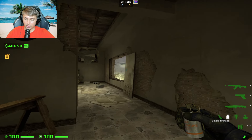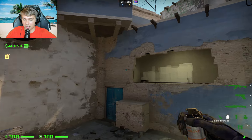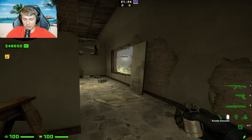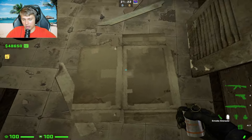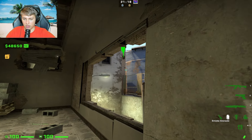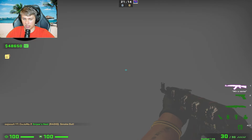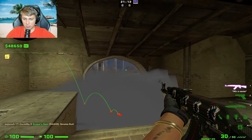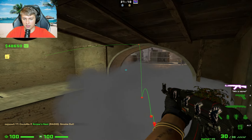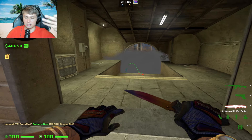Window players, this smoke is for you — it's going to make your teammates' lives a lot easier. I'm going to teach you how to smoke bottom connector from inside window. It's very simple. Get yourself lined up anywhere in this region, and simply aim right there at the side of this little brick. It's going to land perfectly in the connector, allowing your teammates to play behind it one-way, lock down underpass, and just do their thing without having to worry about connector as much.